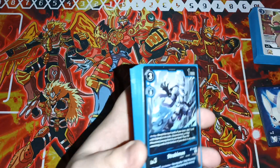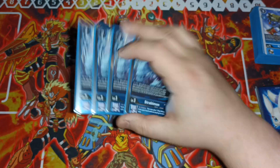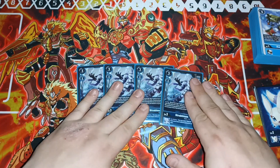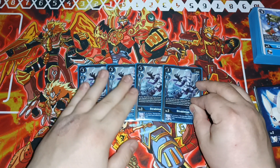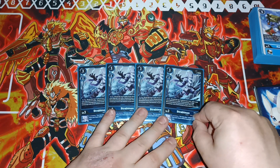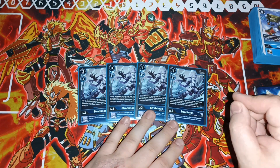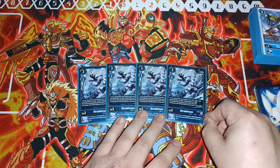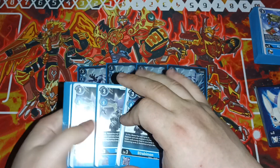We're going to get into the level threes. Four of the new Straubimon — it's your new searcher. Just like the new Flamemon, you're going to be able to reveal the top four, add Hybrid Susanumon or Koji to your hand, and then on deletion you can play a Koji from your hand without paying its memory cost, which is really, really good.